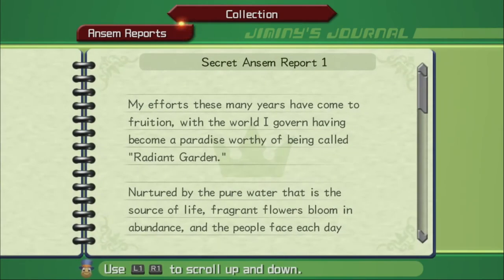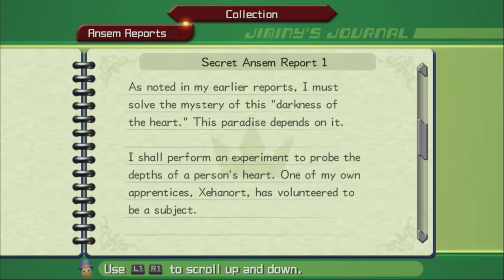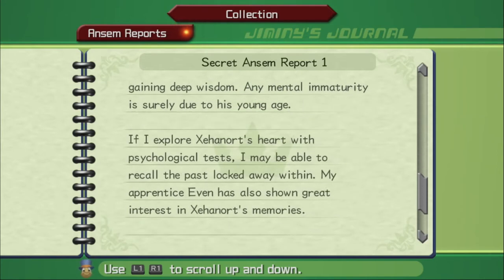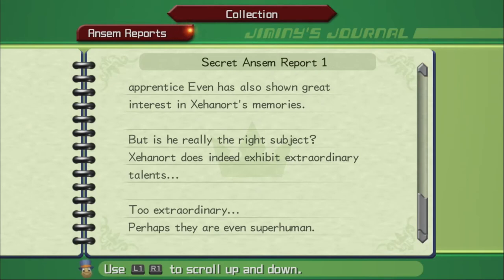Secret Ansem Report 1: 'My efforts these many years have come to fruition, with the world I govern having become a paradise worthy of being called Radiant Garden. But where there is light, darkness also lurks. I must solve the mystery of this darkness of the heart. I shall perform an experiment to probe the depths of a person's heart. One of my own apprentices, Xehanort, has volunteered to be a subject — a young man who lost all his memories but showed remarkable intellectual curiosity. My apprentice Even has also shown great interest in Xehanort's memories. Xehanort does indeed exhibit extraordinary talents — too extraordinary. Perhaps even superhuman.'